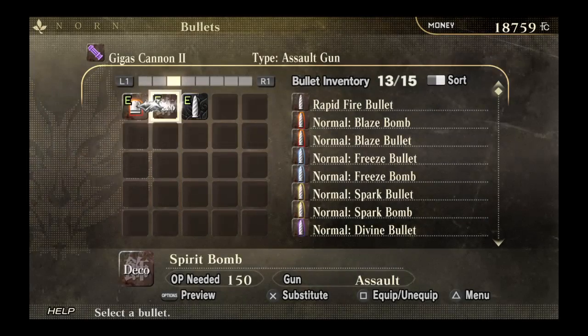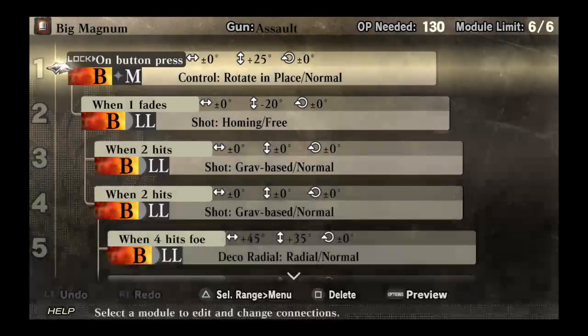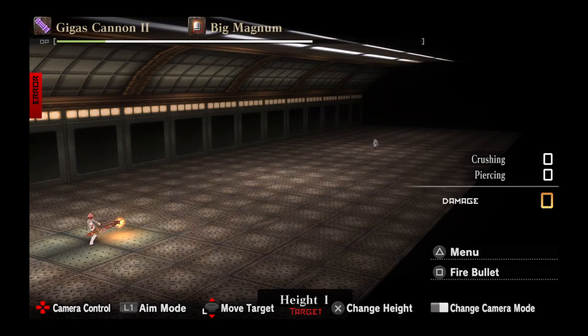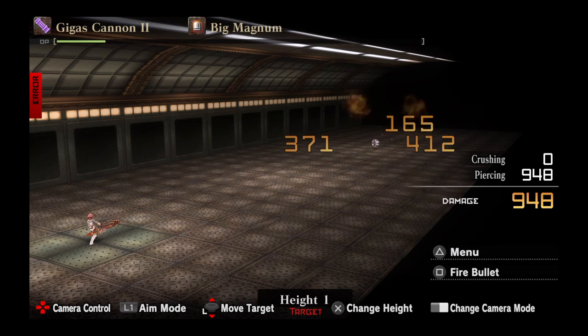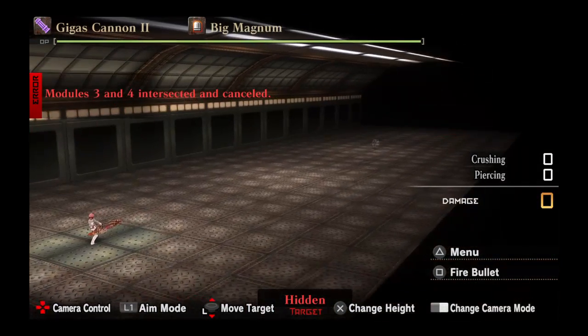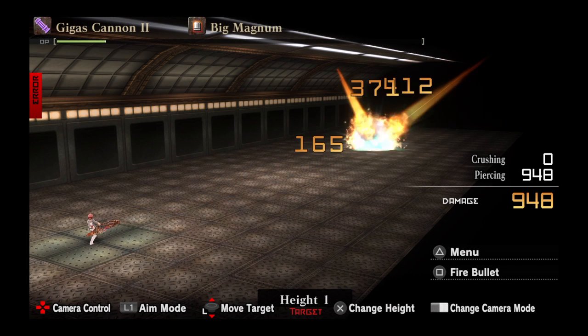On to a slightly more complicated bullet — this is my Big Magnum. What this one does is it shoots a little orb in front of me, and a second or so later that orb tracks onto the target and hits them. So it's actually a homing shot after the initial orb shot. If you take the target and move it, the shot will actually follow the target, as you can see. It takes up a lot of OP, but when it hits it does almost a thousand damage.